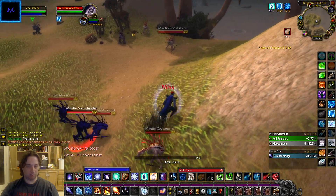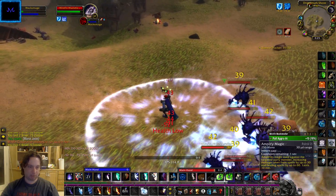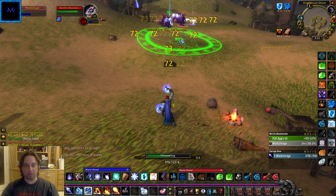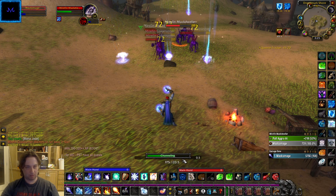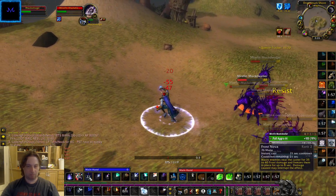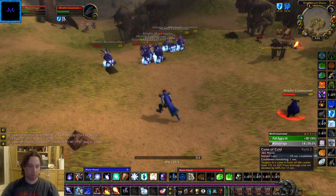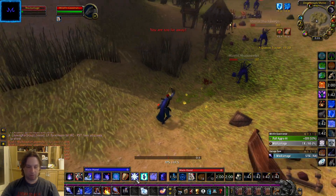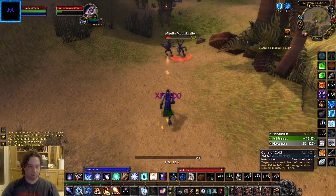We're not going to need our ice block for this pull. We're just going to pop through these guys real quick in a neat little circle. We did lose more mana than we would have liked, but we should still be plenty fine. Going ahead and popping a health potion, then I'm going to sheep this guy. In a perfect world we had an arcane explosion. Hey, we got a ding — that was well timed!